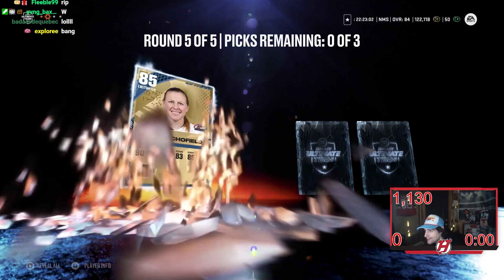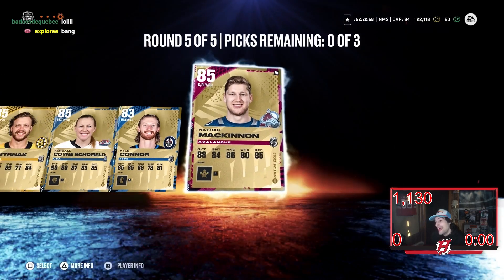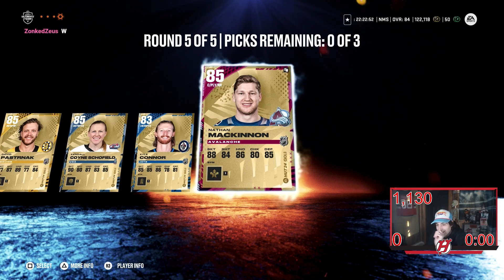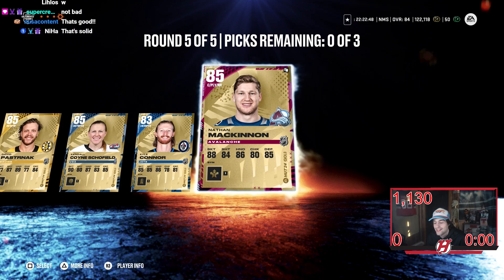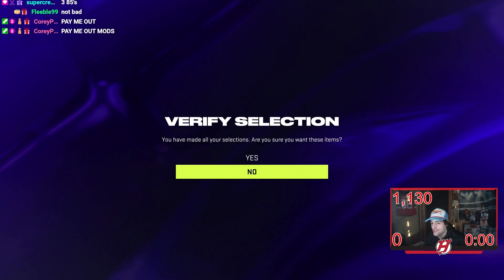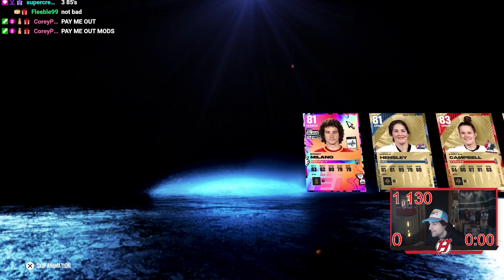David Paul — that's a good pull, 85. Alright, I'll take that — that's actually not terrible. 20k for McKinnon, alright, that could be worse. A couple 85s — that's pretty good. No purple, but it could have been worse out of that last round. Three 85s, McKinnon, Pasta — okay, okay.